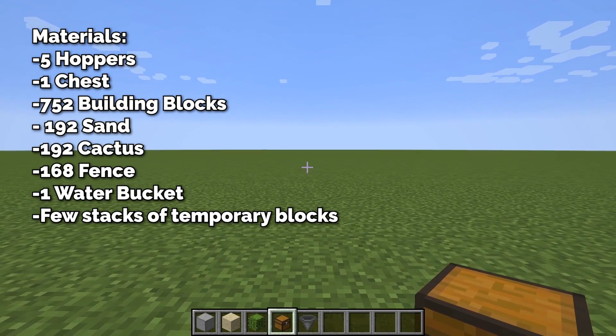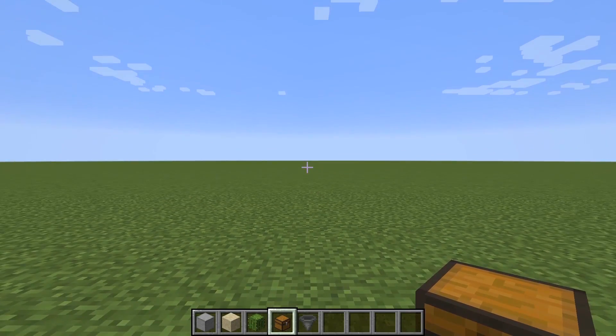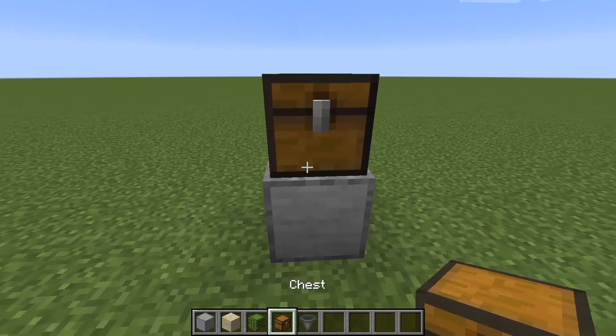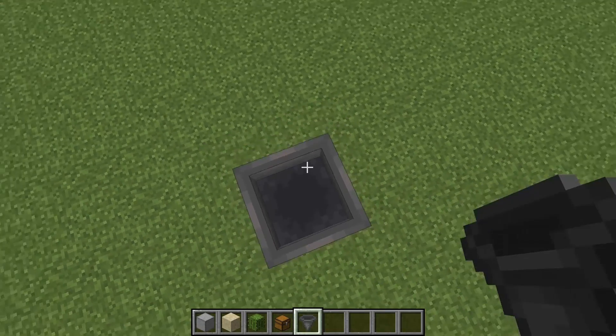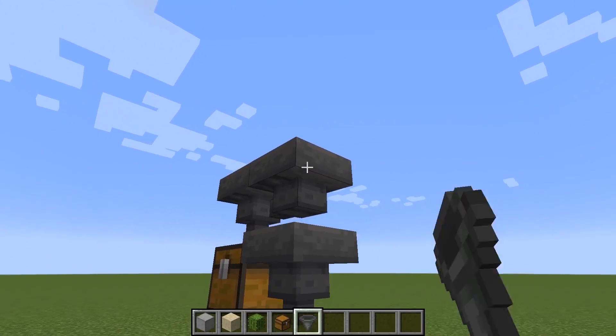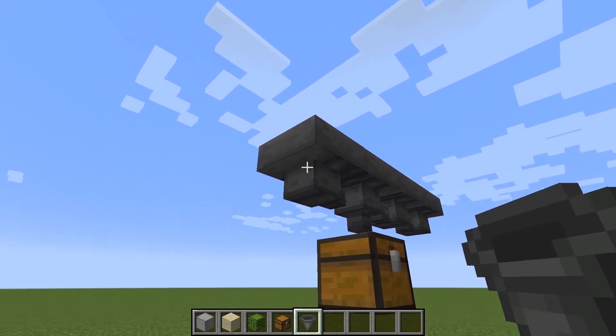To start off, go ahead and find yourself a big flat piece of land because this cactus farm is huge. From here place down a temporary block with a chest on top, then break that block and place a hopper on top of the chest. Then place two hoppers going into the side of the chest, and do the same on the other side, so you have five hoppers in total.